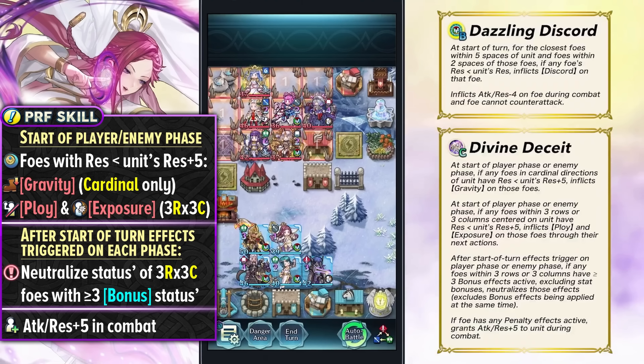Along with Embla, this is going to make tanking harder — Embla gets rid of in-combat effects with her feud status, and then Loki takes on the visible status effects and just yoinks them. So that's going to be pretty annoying. She can also get +5 attack and resistance in combat if there's any kind of penalty active on the foe.